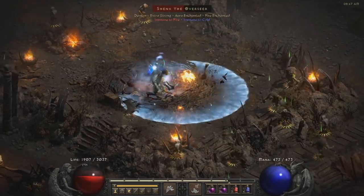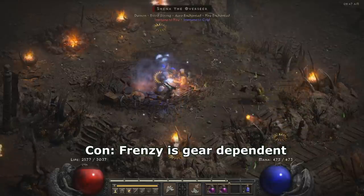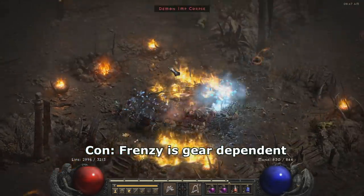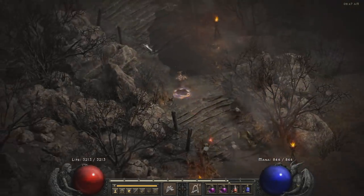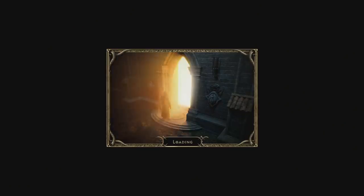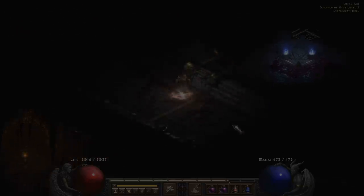One other negative thing is that the Barbarian, unfortunately, is gear dependent. Some classes out there, like the Sorceress or the Hammerdin, they don't need gear at all in order to magic find in Hell mode. But in the case of the Barbarian, you actually have to do some nightmare magic finding in order to get a couple of decent weapons. And this is going to be a major deal. Once you have those weapons and maybe an armor or two with cannot-be-frozen, you can go into Hell mode and start magic finding. So if you're picking the Barbarian, you just have to accept the fact that they are more gear dependent.